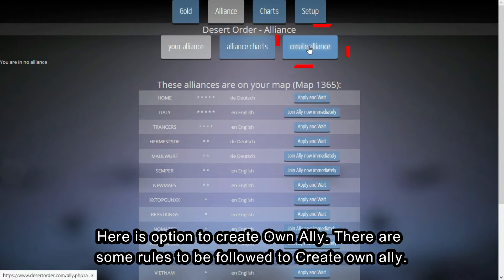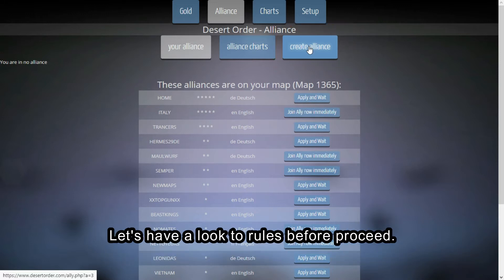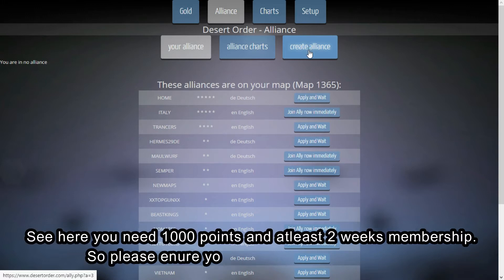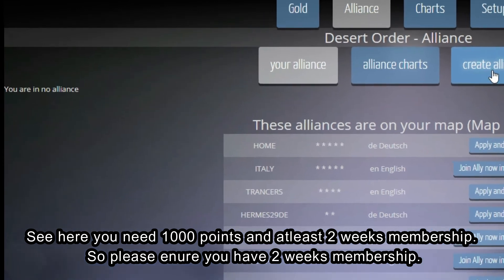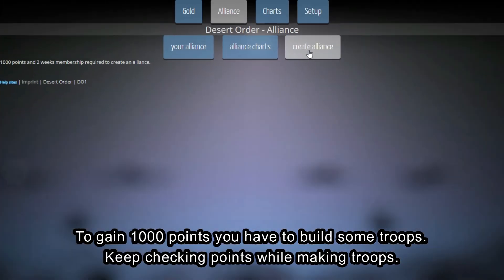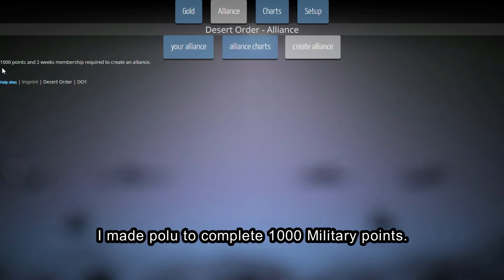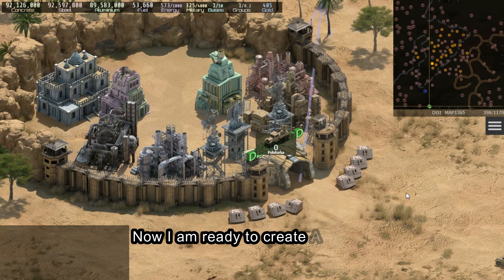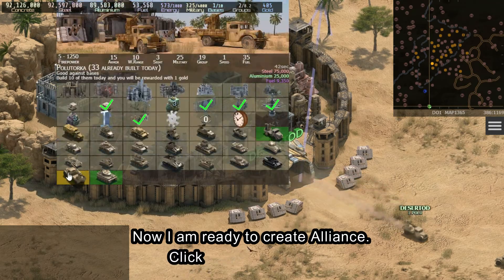There are some rules to follow before creating your own alliance. You need 1000 points and at least two weeks of membership. To gain 1000 points, you need to build troops — keep checking your points while making troops. You need 1000 military points. Now I'm ready to create the alliance — click on create alliance.